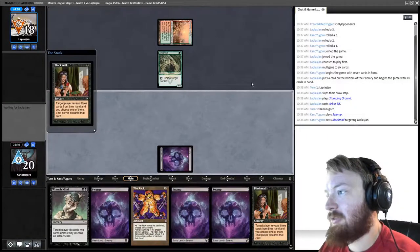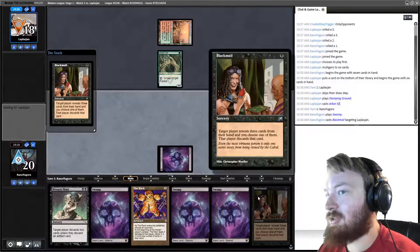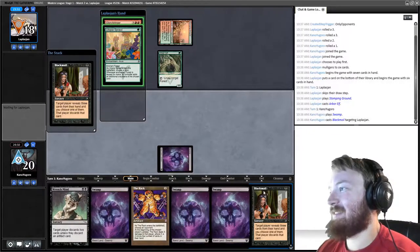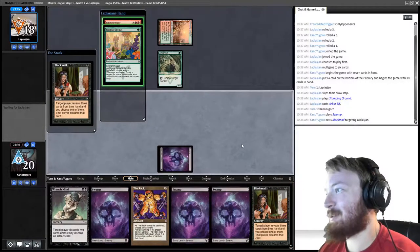Second Blackmail — opponent has to reveal three of four cards in their hand, so they can hide one card. Also, Braids is an amazing character. There's a different Blackmail card with Braids flavor text that reads something like 'even Braids has time away from the Cabal to explore her favorite pastime: Petty Extortion.' It's fantastic.